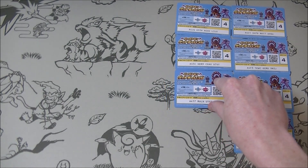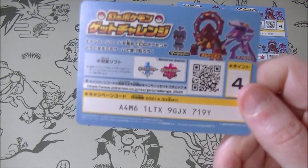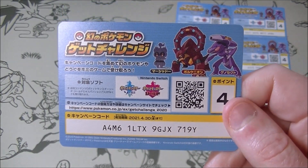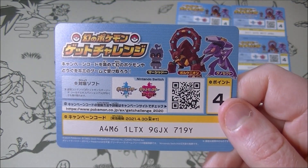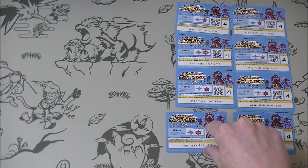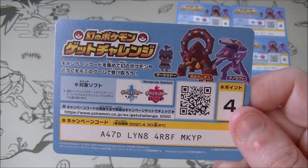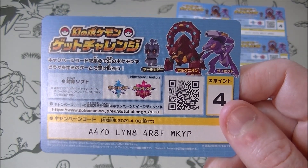Marshadow — very nice. I think they're all level 70 when you get them, which is not bad. That's a spicy little Pokemon to add to your collection. They're all quite good. Found the Genesect not to be so good — maybe I just don't have the right moves. I'm not really a big Genesect guy, but Volcanion is very, very good. Marshadow is very, very good.